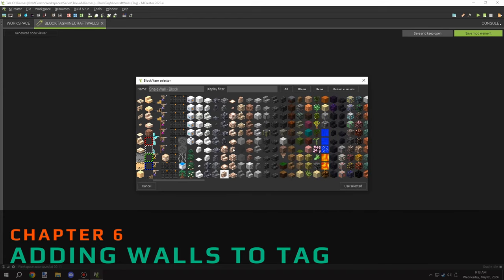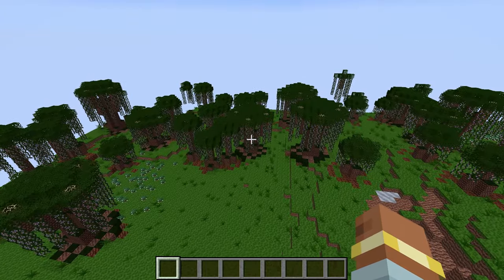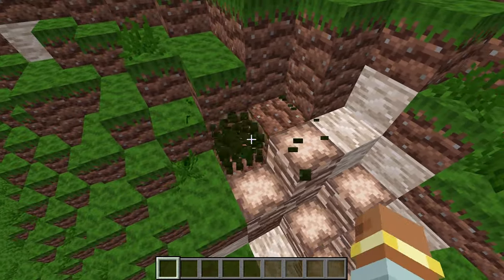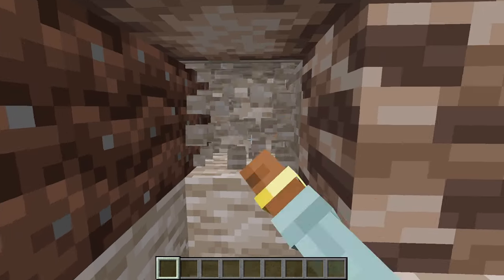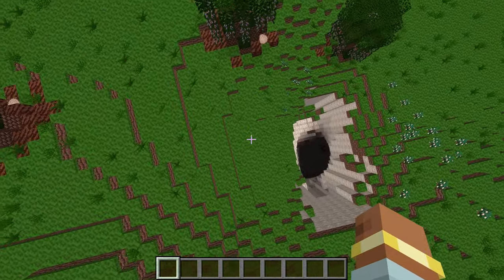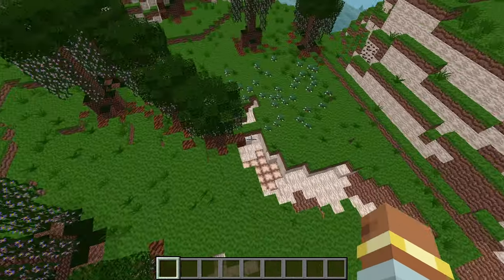Once that was all set up, I compiled everything and moved into setting up the wall tag so the new walls we created would connect properly. Then I went in-game and checked the Y level to see where things were generating. I flew around at the heights shale should generate at, found plenty of shale blocks, but there weren't many fossil shale blocks being generated.